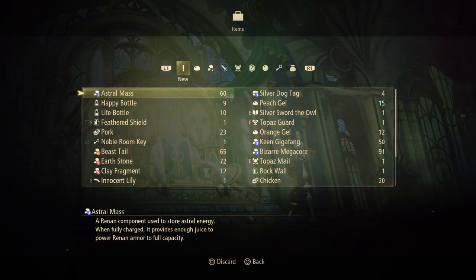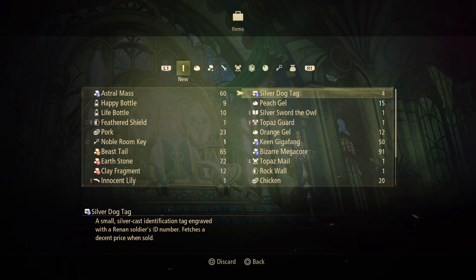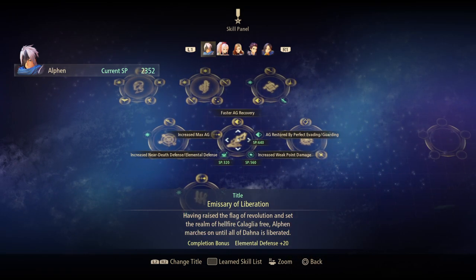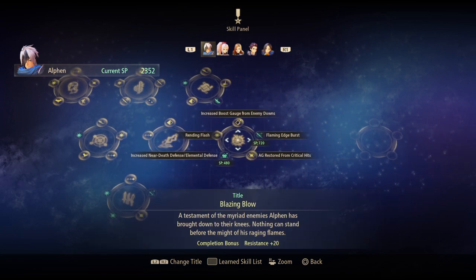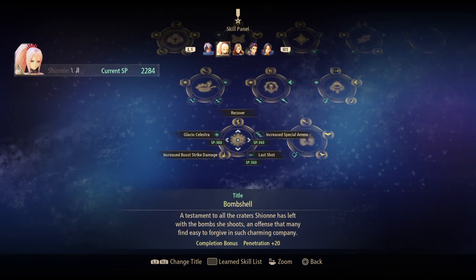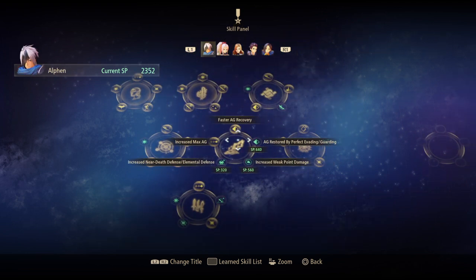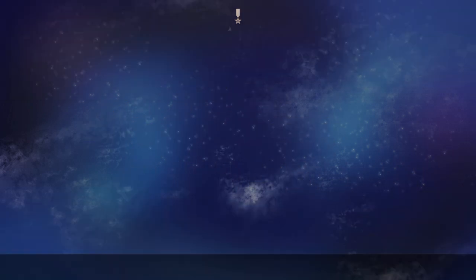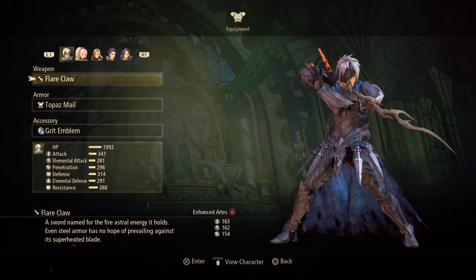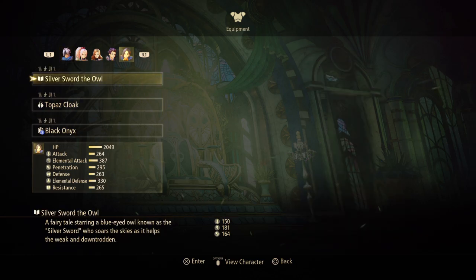Once you have a stack of 99 Astral Mass, or failing that 99 Silver Dog Tags, and you run out of Happy Bottles or any of the other items you need, simply teleport yourself back to the inn and back to the palace, and you have a 100% self-sustaining indefinite grind loop that is very, very easy to exploit. If you do this for approximately one to two hours, depending on how quickly you can defeat the enemies, you can purchase each and every last skill for each and every last character, which will only further break your party even on the highest difficulty setting, and you will have acquired enough money to immediately purchase all of the best equipment as soon as it becomes available.